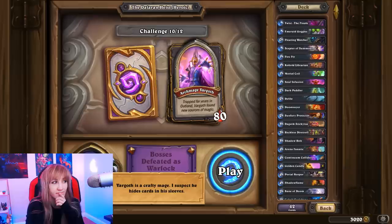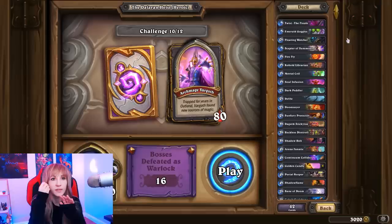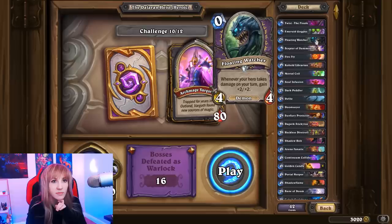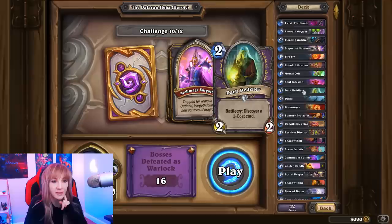Vargoth is a crafty mage — I suspect he hides cards in his sleeves. He's a cheater! Arcane Runes adds a random arcane spell to his hand, costs 0. Let's take a quick overview of the deck on heroic mode. We have Emerald Goggles — the left-most card in your hand costs 2 less. Floating Watcher costs 0. Scepter of Summoning makes minions that cost 5 or more cost 5, and the left card costs 2 less.